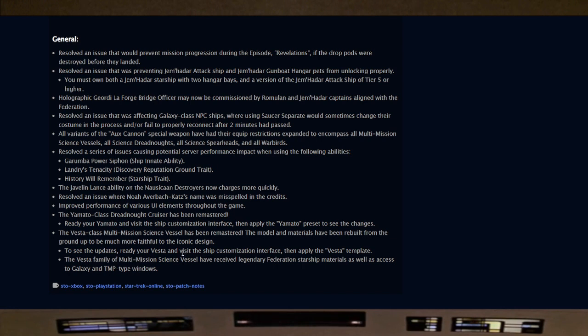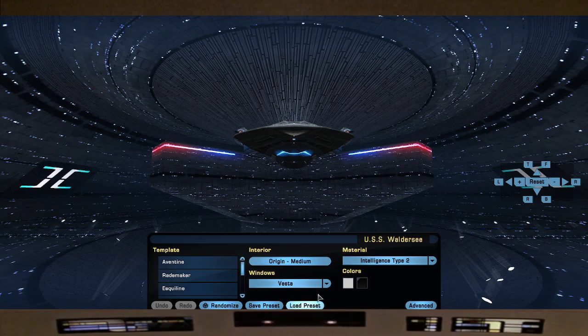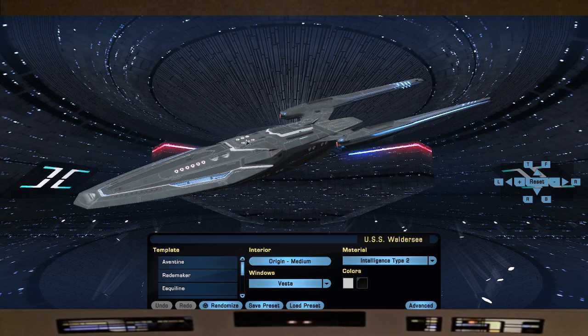The Yamato class dreadnought cruiser has been remastered — huge shout out to Thomas Maroney for his work. Visit the starship customization interface and apply the Yamato preset to see the changes. The Vesta class multi-mission science vessel has also been remastered, with the model and materials rebuilt from the ground up, much more faithful to the iconic design. The Vesta family of multi-mission science vessels have received legendary Federation starship materials as well as access to Galaxy and TMP type windows.